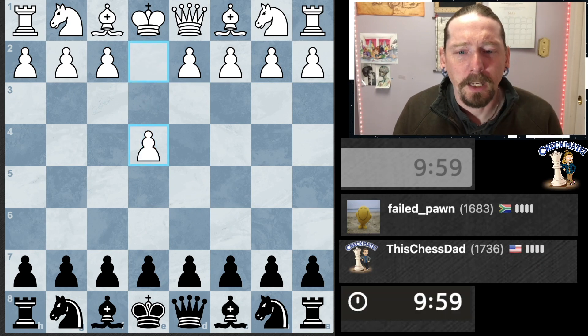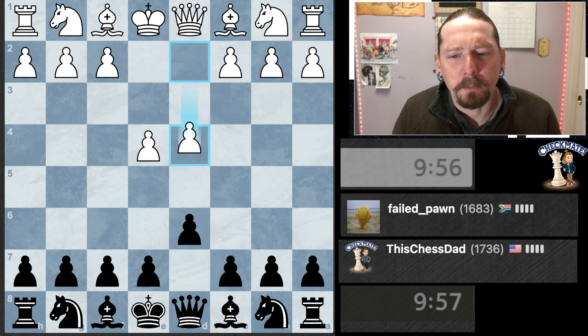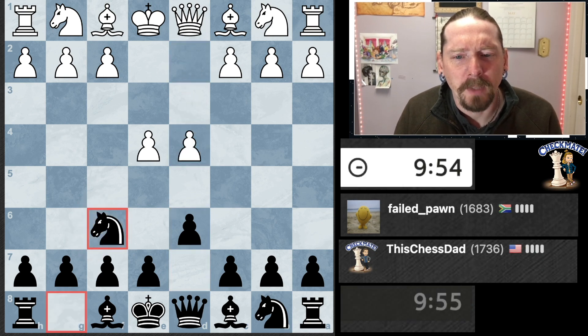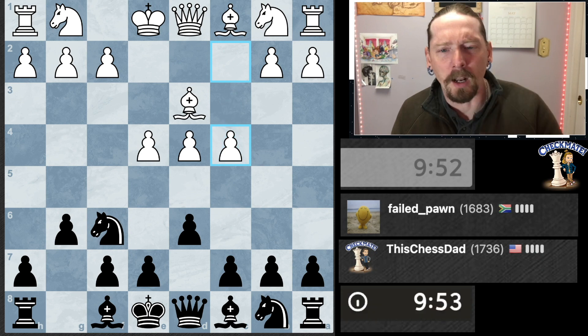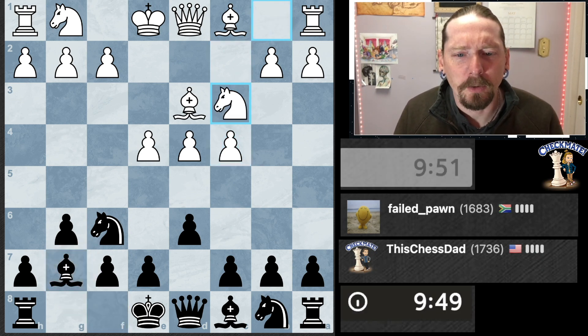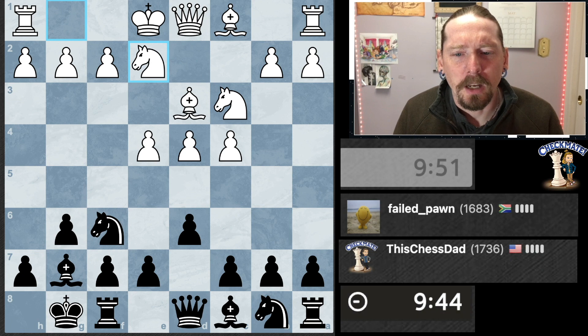All right, black pieces. I'm gonna play the Pirc. I've been thinking I need to find a new weapon as black against e4 — I've been playing the Pirc for a long time and I've gotten mixed results, so I think I need to find a better option. Just so you know, I've got a new mic here, so if the sound is better than it has been, let me know. I was hoping this would increase the sound quality.